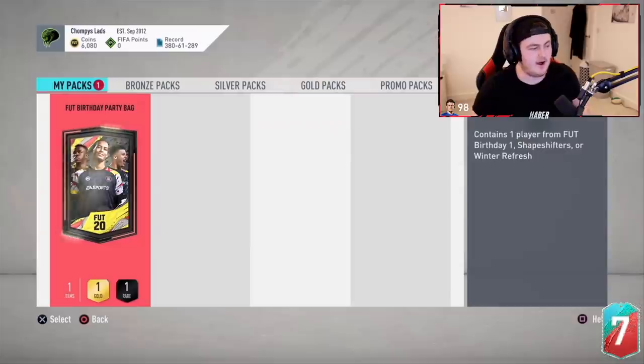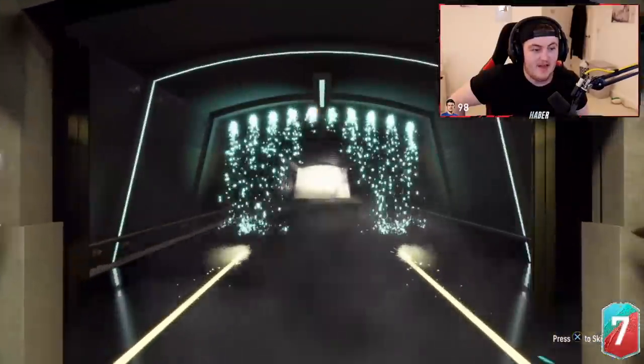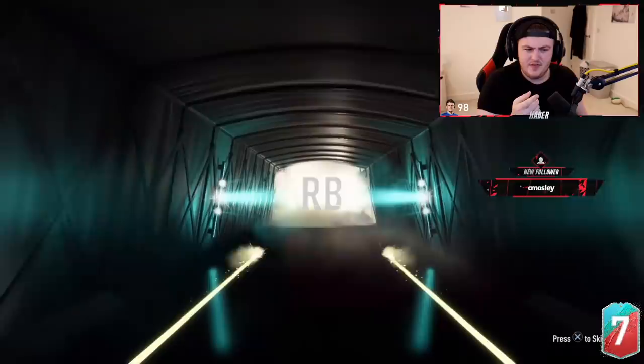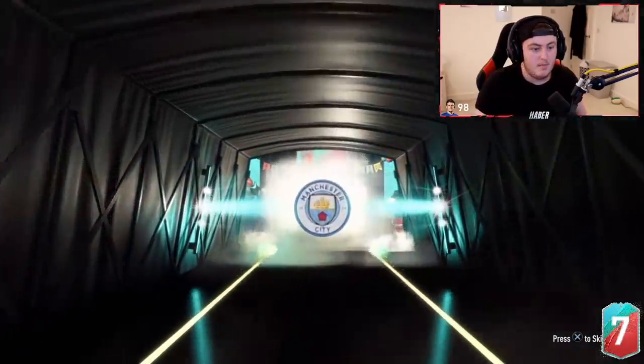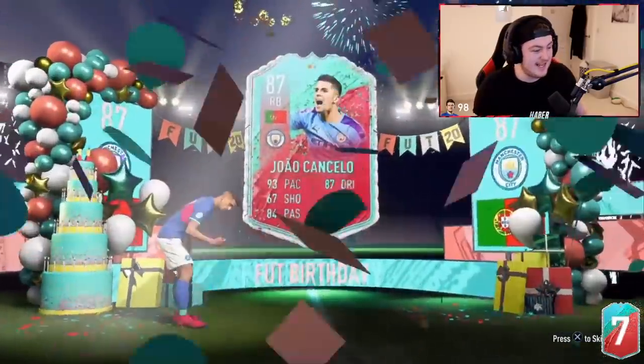Here we go. Is it going to be something good? Come on EA. It's hard to go without Marcelo, but hopefully we can get something better. Maybe a Foot Birthday Hazard or Mbappe. Let's see what it's going to be. That one's a Foot Birthday. Is it a Foot Birthday? I think it is. Hey, Cancelo. That's really good. That is sick.